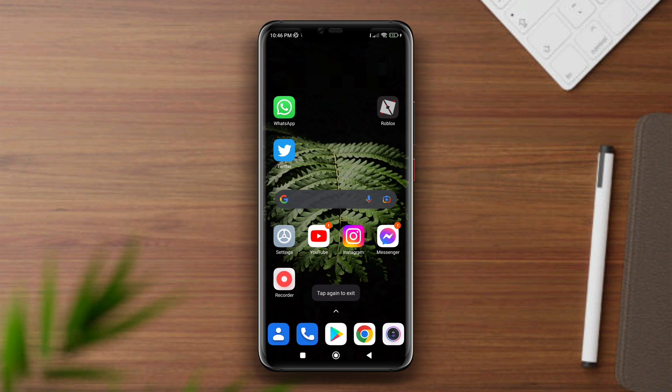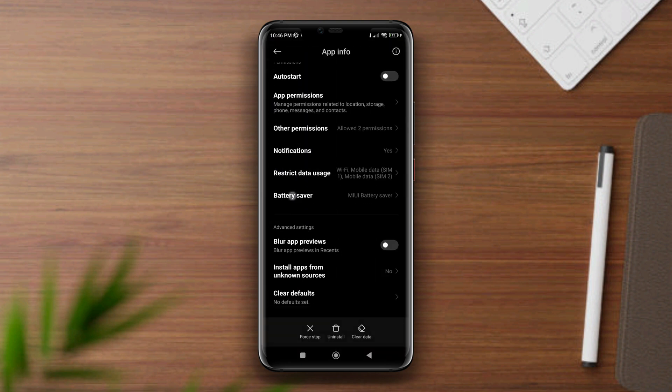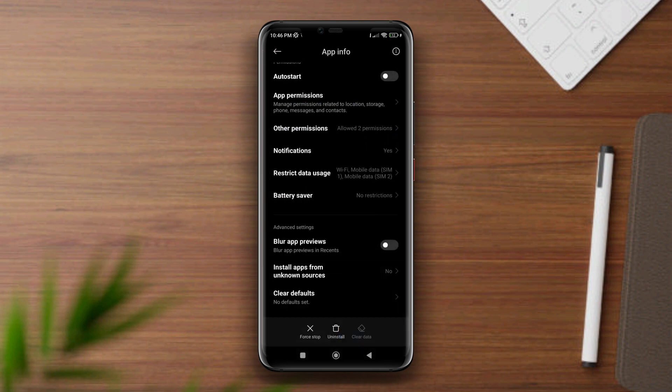First, tap and hold the Roblox app, then tap App Info. Tap Battery and choose No Restriction, then go back. Now tap Clear Data and remove all the data from here.